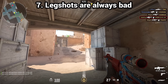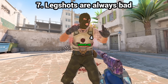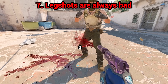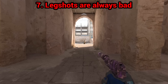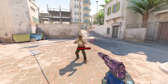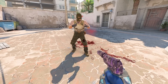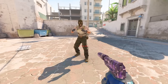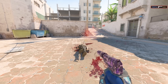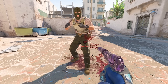Leg shots are always worse than going for body or head shots. Let's say it's a pistol round where people buy armor. In that case it takes 6 body shots to kill a player but only 4 leg shots, so aiming for legs makes a lot of sense. A headshot is obviously a one-shot kill in that scenario. But if your enemy didn't have armor it takes only 3 body shots, so aiming for legs is only better when the enemy has armor. Interestingly, it took 4 lower leg shots to kill an enemy, but aiming higher at the thigh area took 5 shots — so aim lower if you go for legs.